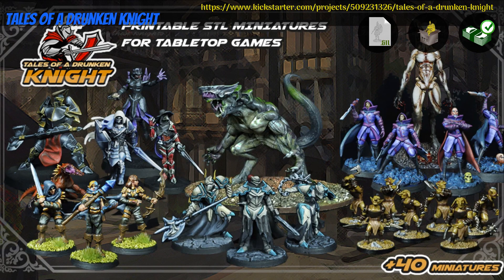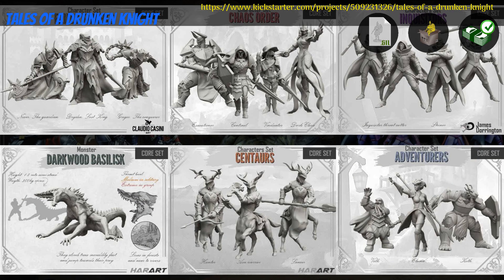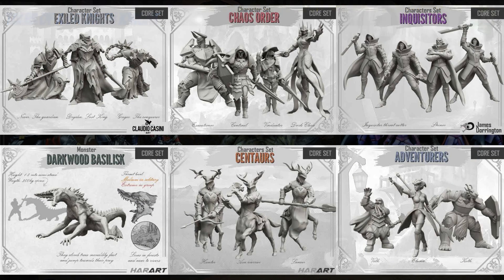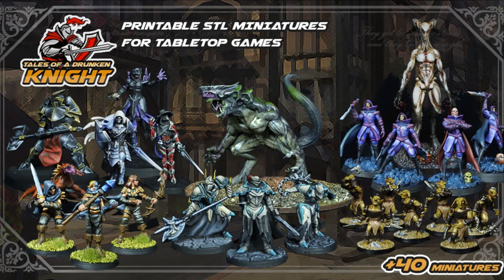Tales of a Drunken Knight, printable or printed miniatures by Daniel Castro of Mexico, their first Kickstarter campaign. This set includes 12 squads, with exiled knights, chaos knights, inquisitors, adventurers, orcs, and others, and even more in the stretch goals. Digitally, you can get the whole set, that plus stretch goals, or a commercial license. Physically, you can get the whole set pre-printed, or even painted. This campaign ends on October 6th, with rewards expected in December.